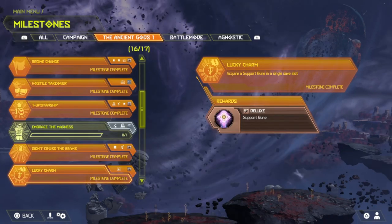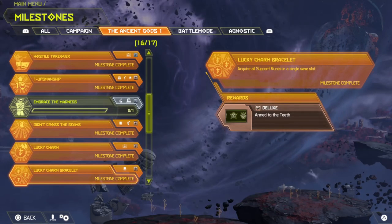Lucky Charm: acquire a support rune in a single save slot, which you get an icon for. These support runes you get from completing either one of the two Slayer gates, or from finding one in the Blood Swamps near the beginning. Lucky Charm Bracelet: acquire all support runes in a single save slot. You get Armed to the Teeth, which is another banner. There is a Slayer gate on UAC, the oil rig, one in the last level of the Holt, and one in the Blood Swamps.